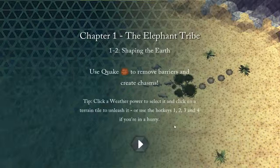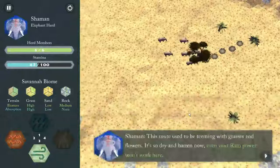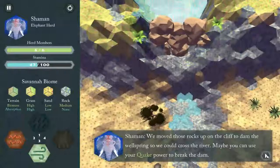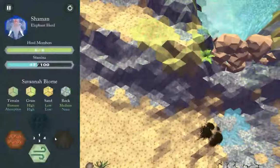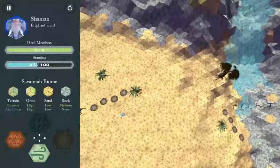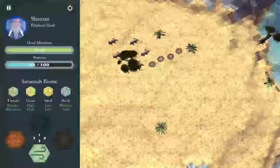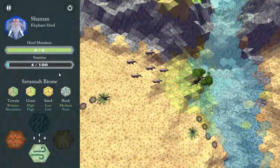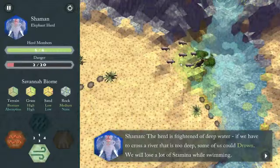This level is a demo on how to use the quake power to remove barriers and create chasms for water to drain into. In this level you can't use your rain powers, so instead you have to find alternate ways to provide water to the trees that heal your herd's stamina when they rest at them. The Shaman pointed us to this rock dam, which I'm going to break with the earthquake power. You can see the water drain down into that basin. I'm going to move my herd over to this waypoint tree, which just greened up because of the water from the dam. Water spreads dynamically through the terrain, so you can provide water to things that need it by supplying it through any source — rain or otherwise.